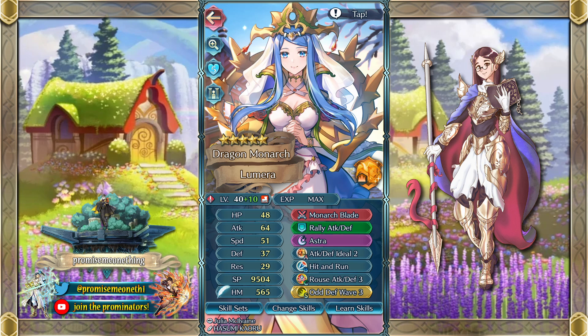Next up is Lumera, who's one of my most recent plus 10s. She's someone who's in the Grail Shop, and she comes with an old follow-up as a B skill, which is really good for inheritance. But here's an idea for if you actually want to build her yourself. She has a really good attack stat and a really good defense stat, so this build aims to capitalize on both. She's got Attack Defense Ideal 2 as the A slot, and Brose Attack Defense 3 as the C skill, just to help boost her attack and defense even more.